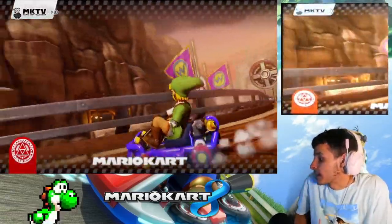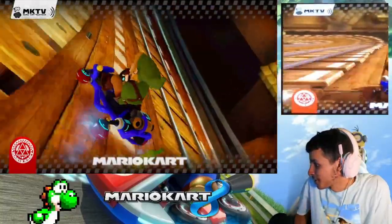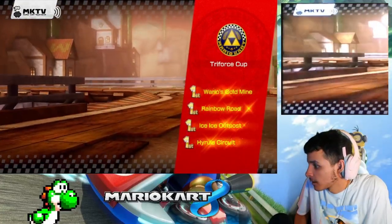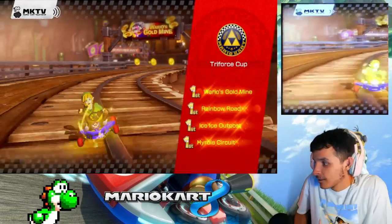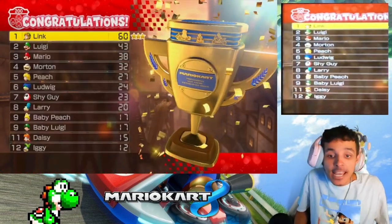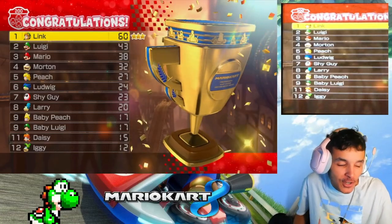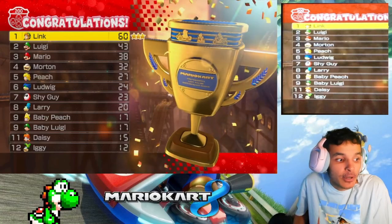Alright, let's see what happened here — Wario's Gold Mine. Luigi's death stare! Yes, first in every race, y'all! Let's go, Link! Okay everyone, that was an amazing 200cc Triforce run. I just want to say thank you guys so much for watching. I hope you guys like, comment, and subscribe. On the next episode, we'll be doing the 200cc Crossing Cup — only two more cups remaining until the game officially ends. Thank you guys for watching, and until then I'll see you guys next time. Goodbye everybody, bye!